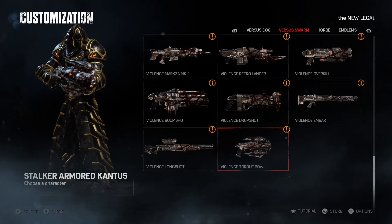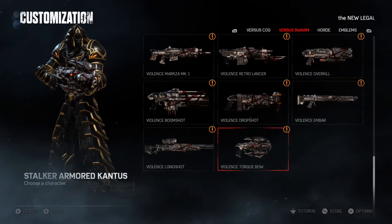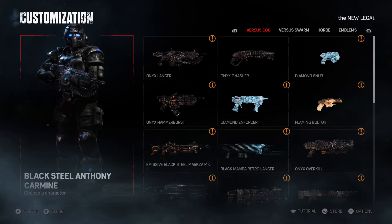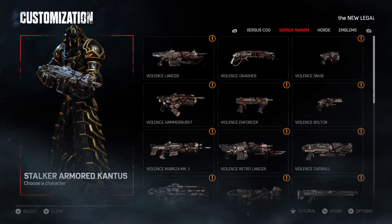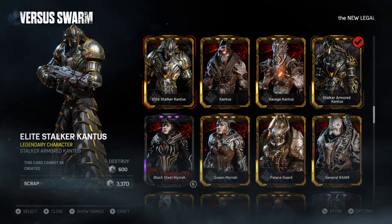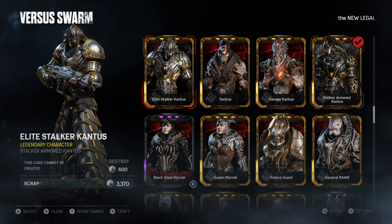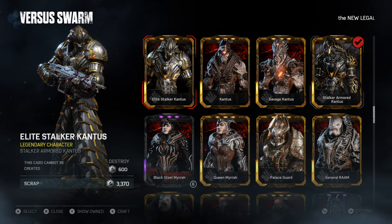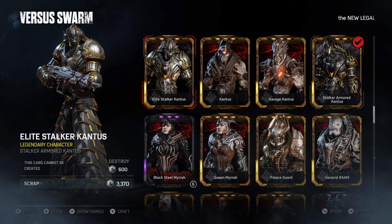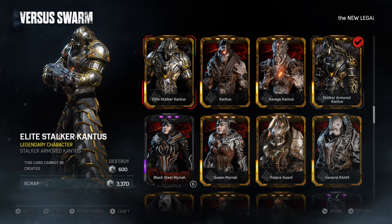Alert — special edition, we're not done yet. Somebody's knocking at the door, let's go see who it is. Somebody out of the versus swarm category is banging on the door, let's go see who it is. Wow, it's the Elite Stalker Candice. He wants in, and he says he wants to get into this modeling show. What's a modeling show without him? The Elite Stalker Candice is wearing a real glossy metallic armored suit, with vintage gold stripings, similar to the Stalker Armored Candice.